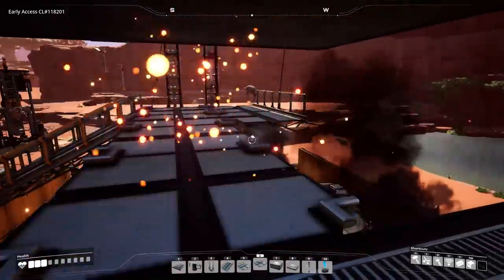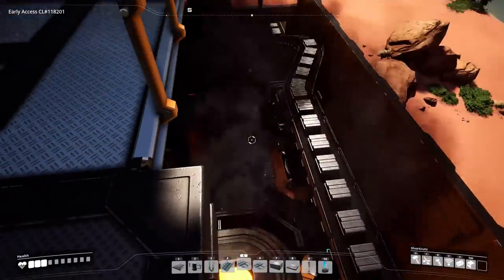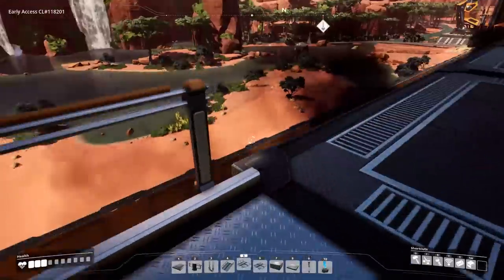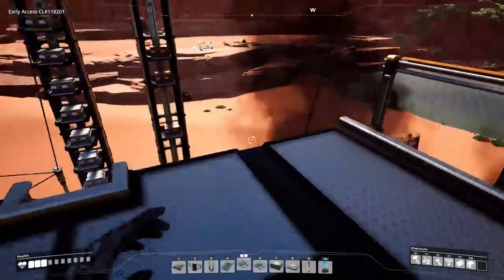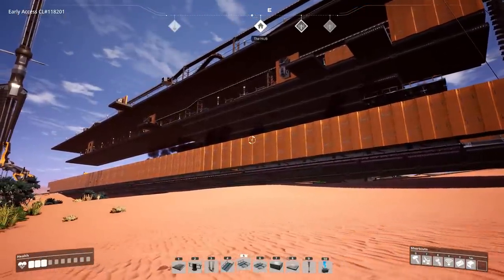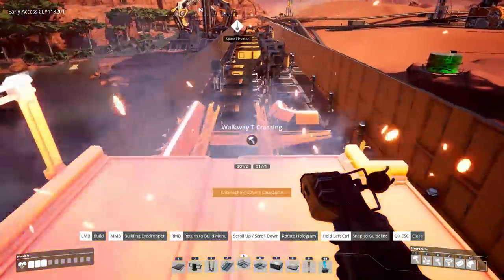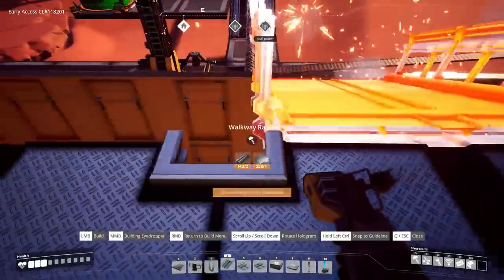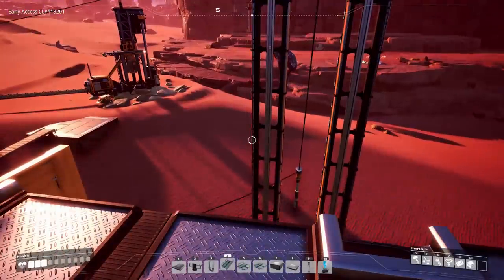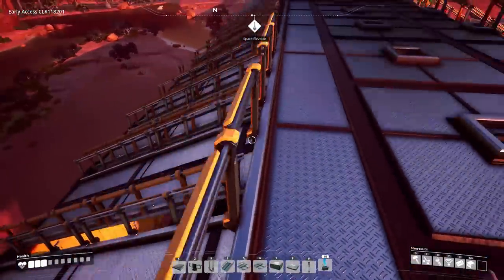There is a problem though: when I was thinking about how to design this base I wasn't thinking about what would happen when we turn the machines on and all the pollution. I thought it would be fine being right above the smelters, but it turns out there's a lot of smoke ruining the view. So I'm going to take all those smelters and drop them one entire foundation — including all the belts and everything. Well, that only took several hours. Was it worth it?